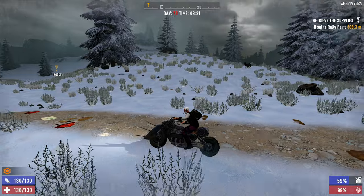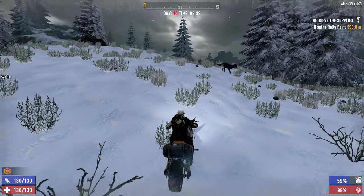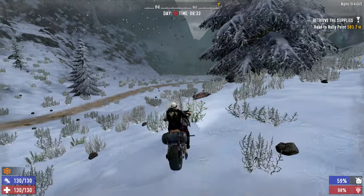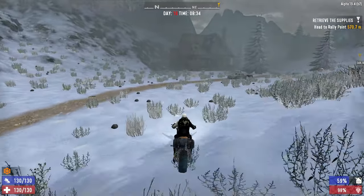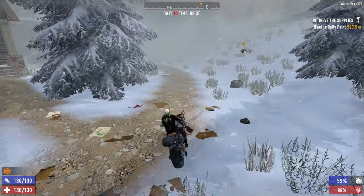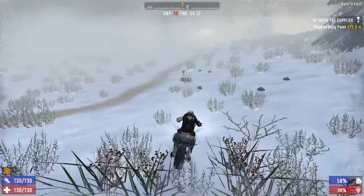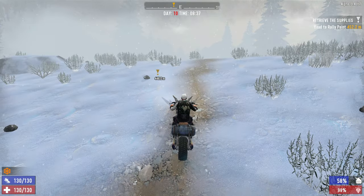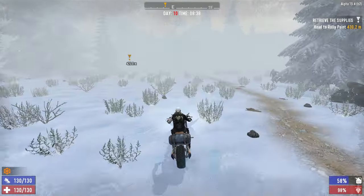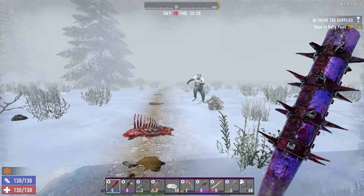There are also tons and tons of dangerous wildlife up in the snow biome — we killed a cougar, we killed a bear, there's a wolf right there. They're absolutely everywhere. So if you're ever in desperate need of meat and have an excess of ammo and a death wish, you can always come up to the snow biome and try to hunt some wildlife.